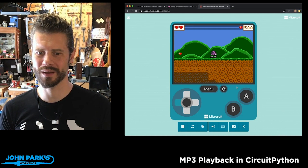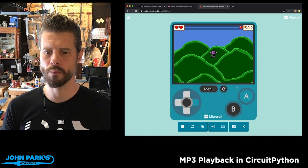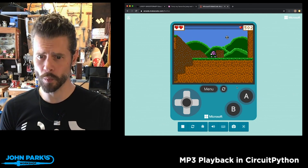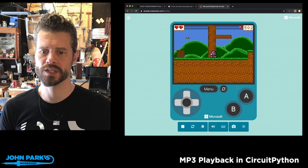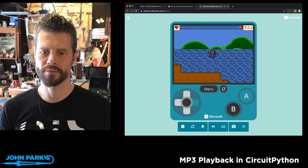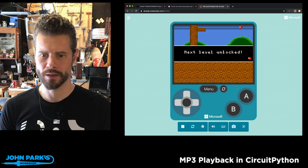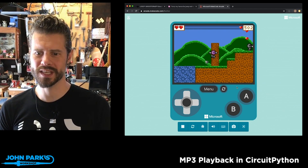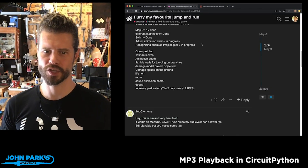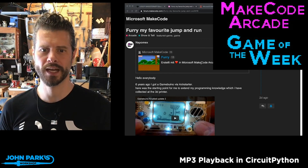So this is really lovely. And I think for a lot of users as you're getting to know MakeCode Arcade, it's an excellent way to flex your skills and learn a lot by copying a game that you've already seen before, so that you have art direction and things like that already designed that you can try to emulate. I've unlocked the next level here. So this is my game pick of the week — it is Furry, my favorite jump and run, by the user Napomex. Please do go check it out.